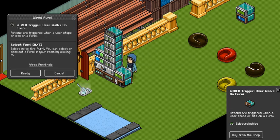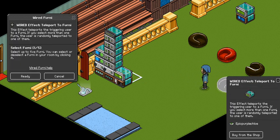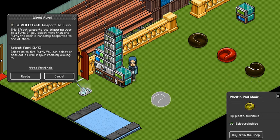To make yourself sparkly when you sit on the Snitch, make sure the Snitch itself is highlighted with the user walks on Fernie trigger and click ready. Do the same thing with the teleport to Fernie — it's already highlighted here, so just click ready.